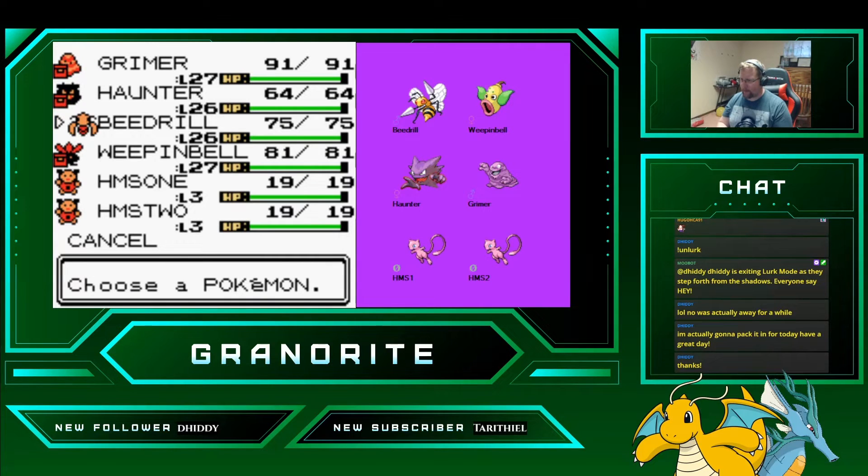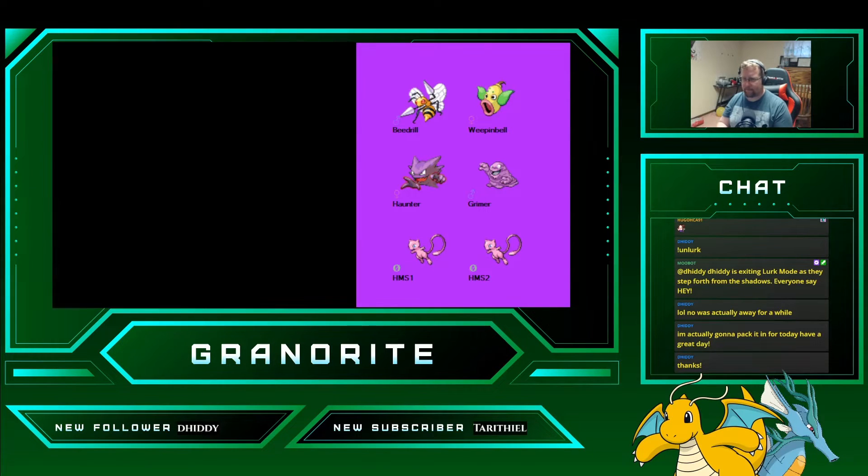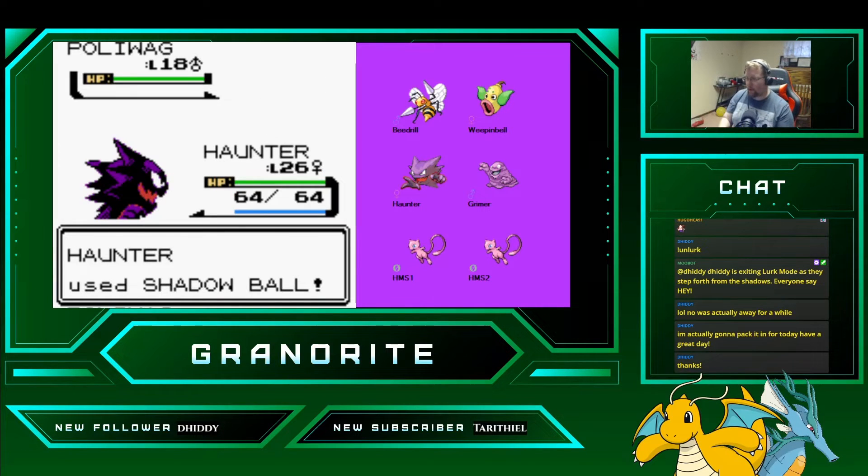Let's swap Beedrill for this next fight. It's a Water-type Trainer next, so we're going to switch up to Grimer here. I thought we were going to that bird catcher with all the little bubble Pokemon, but nope — I think we got this guy with the Poliwag and Poliwhirl first.